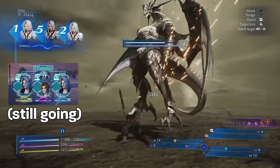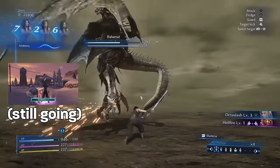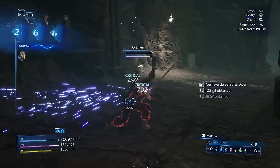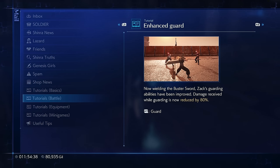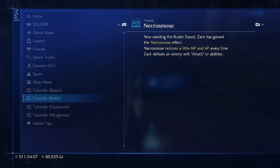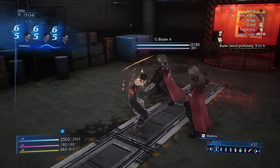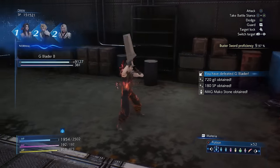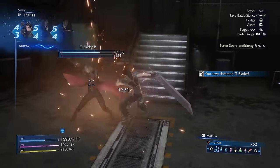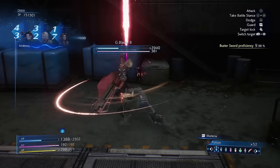Limit breaks are now manually activated when you want to use them instead of triggering automatically. Character and summon limit breaks are stocked separately, character limit breaks can now be skipped, and you can see how long your buffs and debuffs will last. The reels will always complete when the battle ends, so you will never miss at least one roll per battle. Upon receiving the Buster Sword, Zack unlocks Enhanced Block — where blocking now reduces incoming damage by 80% — Necrozmos, where Zack recovers a little AP and MP upon defeating foes, and Battle Stance. Going into Battle Stance costs AP, but while in Battle Stance you cannot be staggered, your basic combo is replaced by a strong attack, and Action Materia receive their bonus damage. Zack has a Buster Sword proficiency score that raises by utilizing Battle Stance. At 23% you break the damage cap, and at 47% you'll ignore enemy barriers.